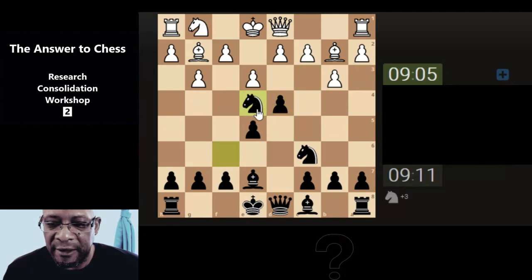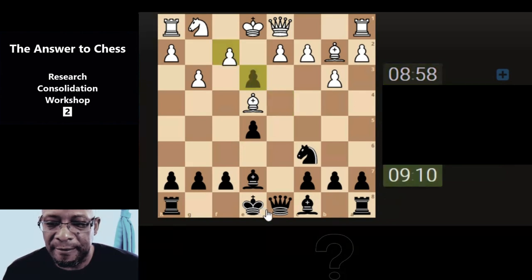Take the knight off the board, take the pawn, and potentially looking to move the knight — or maybe just develop, or maybe just protect the pawn.